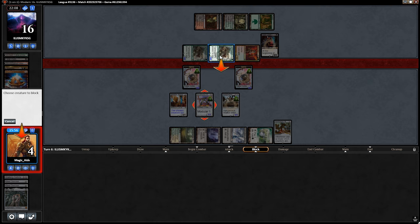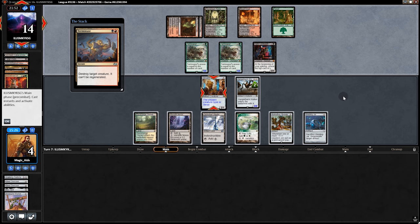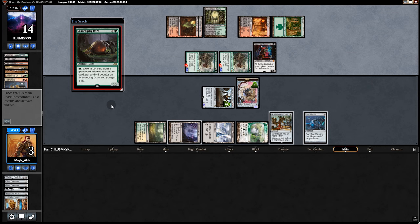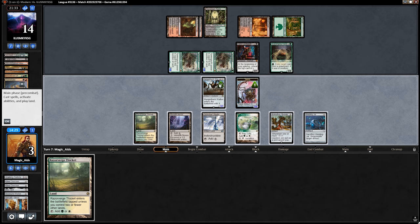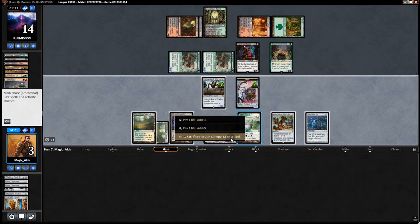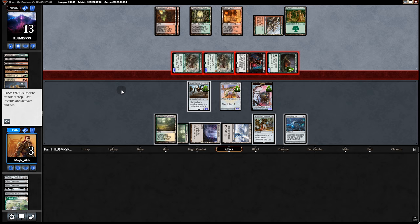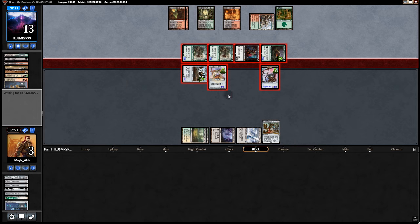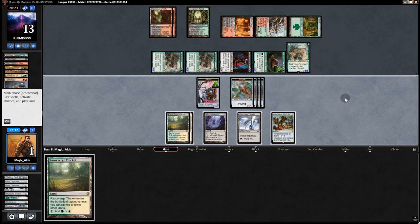Blood Braid and a Dark Confidant appear. We hang in and block, putting counters on the Hangarback. We play Welding Jar and pass. They Terminate our creature — we can't regenerate. Last round of Servos, we make three, swing, block both. We need something like Arcbound, but even that wouldn't do it. They play a Goyf and we can't recover — we concede game two.